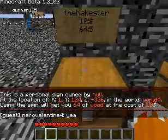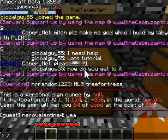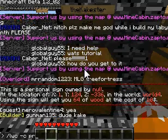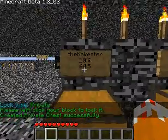When you hit done it says your name is null, so what you have to do then is protect your chest so no one steals from it. You type slash LWC space dash C, which means create, space private. Then it says to click on your chest — you click on the chest and now it's locked.